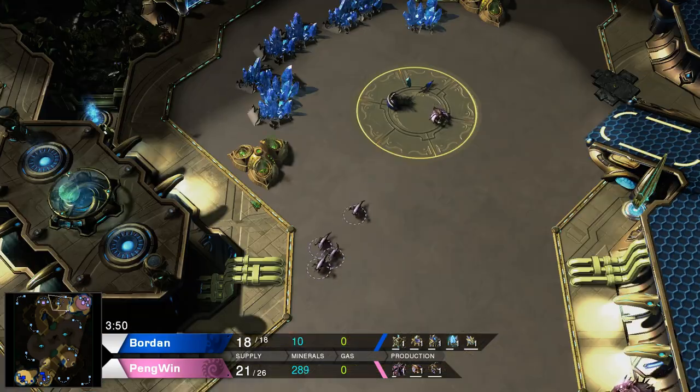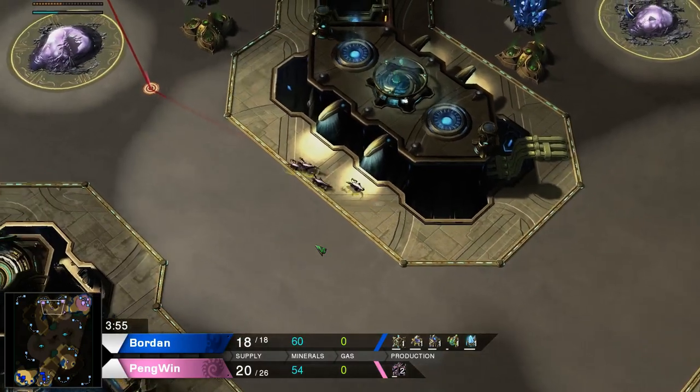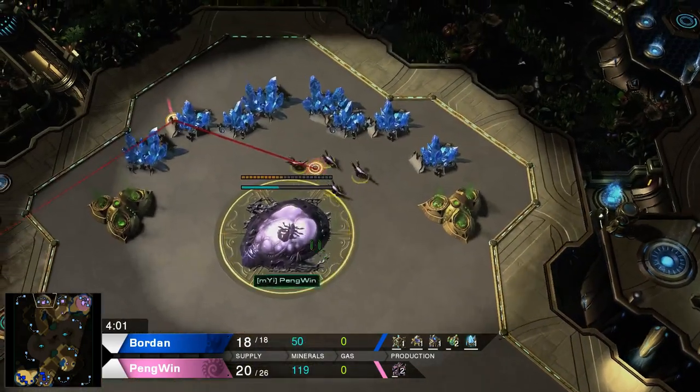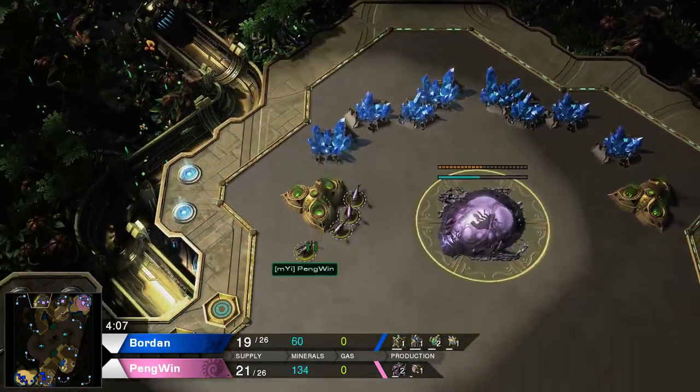There wasn't all that much Penguin could have done to prevent this. And now he has four zerglings on the map, so he can of course search for that probe, see if he's hiding somewhere, deny scouting later on, and deny placement of any proxy pylons.